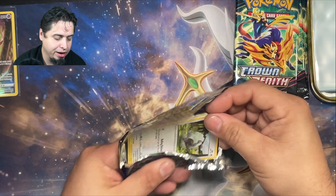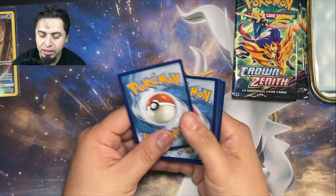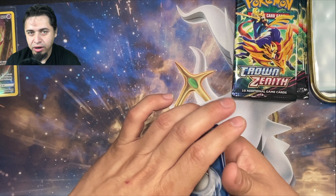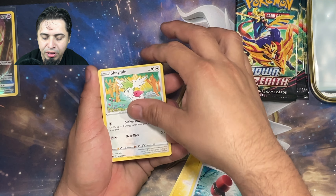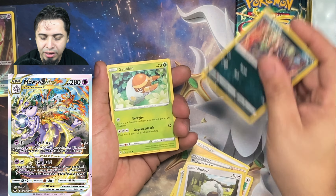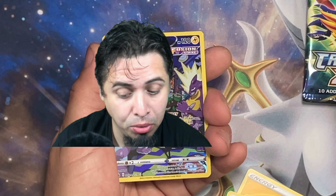We still got the whole entire rest of this tin and two more brand new tins to check out. Hopefully we pull one of the chases. We got three that we named today — probably my most sought after one is going to be that Mewtwo. But who knows? Maybe we get something more. Maybe we get some gold. Sometimes foreshadowing is relatively obvious.